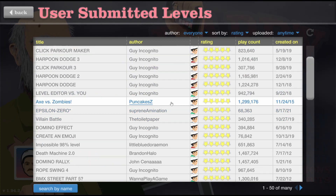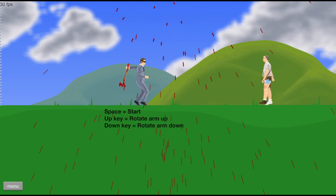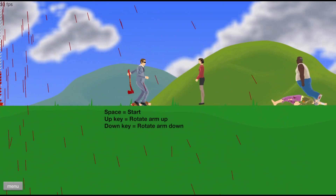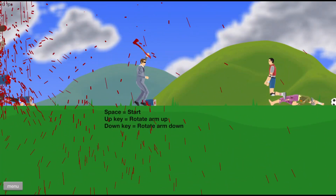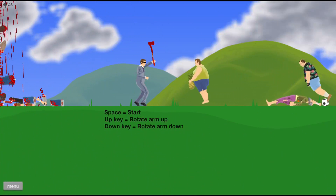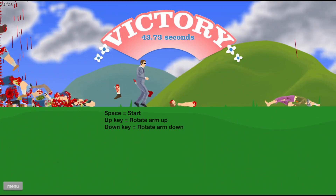One more — not by Guy Incognito though. Axe Versus Zombies, that one sounds fun! Oh — down key, rotate arm down. I like this, this is fun! Down is the way to do it. Come on, you stand no chance. This is a win-win for me, this is easy. She's got a pineapple, he's got a soccer ball — she left her feet and her head. Victory, there we go!